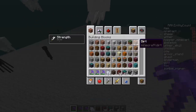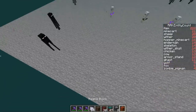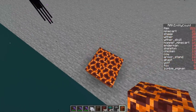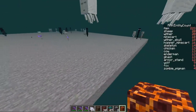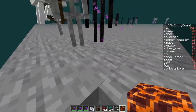Between the three mobs, only one of them is resistant to fire and that's the ghast. Endermen and skeletons are not resistant to fire. Magma blocks are pretty much like a fire block - mobs can spawn on top of them naturally unless they're also resistant to fire. Stuff like magma cubes and pigmen can spawn on top of them, but endermen and skeletons won't.